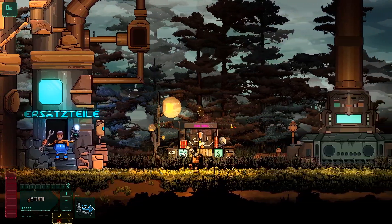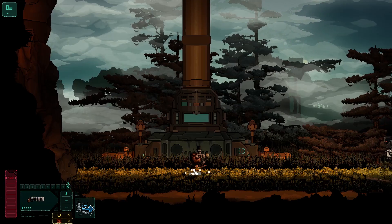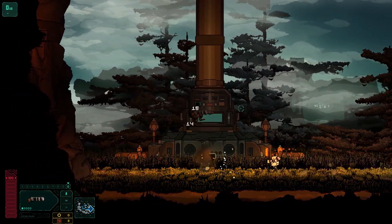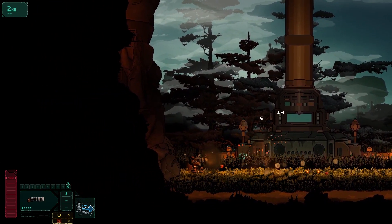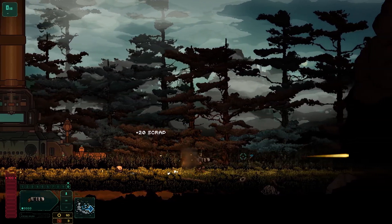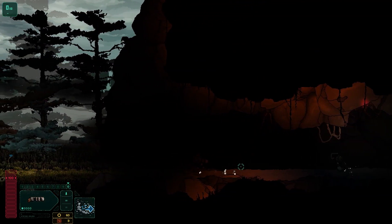So this is a bit of a roguelite run-and-gun. Let's actually get started. The levels are randomised and there are loads and loads of weapons to find. If you look at the bottom left, I think there's slots for ten weapons, theoretically. But to start with I'm going to be stuck with this piddly little bugger. Infinite ammo, thankfully.